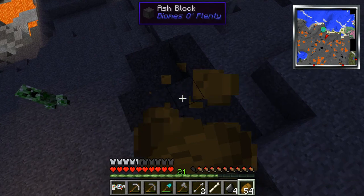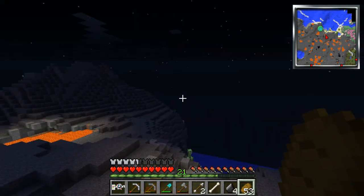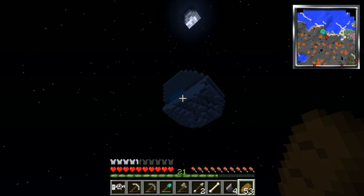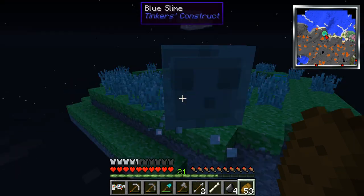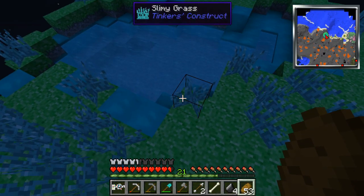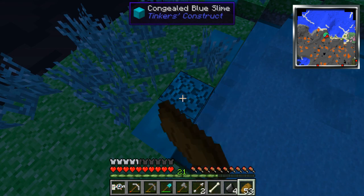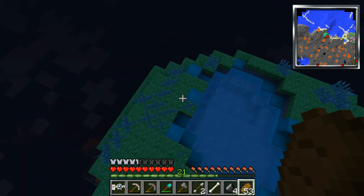Whoa, what's this? It's like ash block — no, this is ash stone. There's a floating island up here, let's go see it. Here we are. I'm pretty sure we can grab this slime water and it spawns slimes — so that's cool. It's bouncing on the block. That could be useful in a variety of ways.